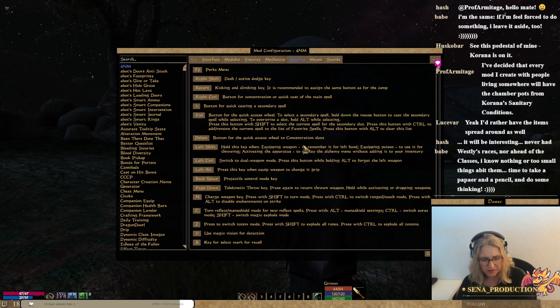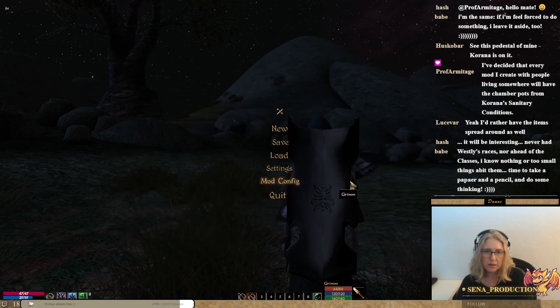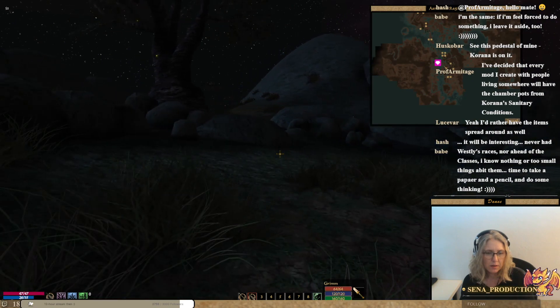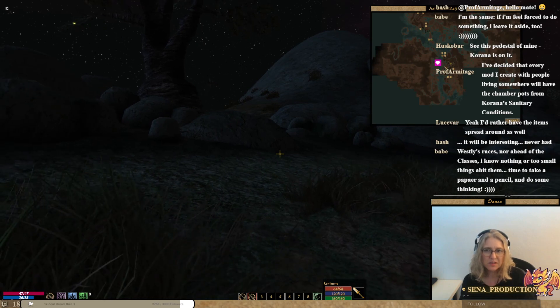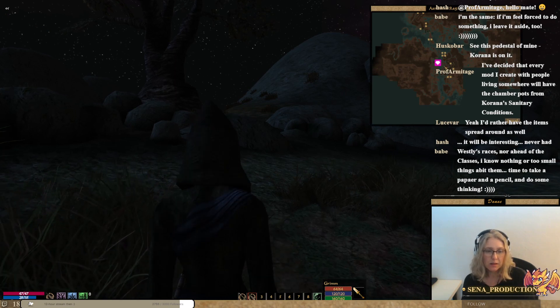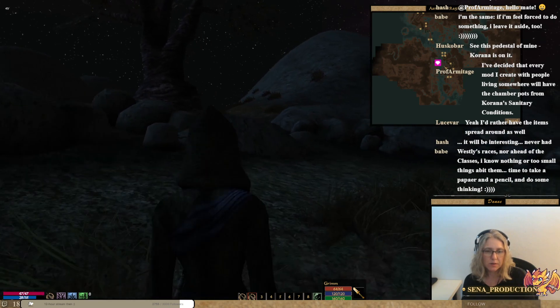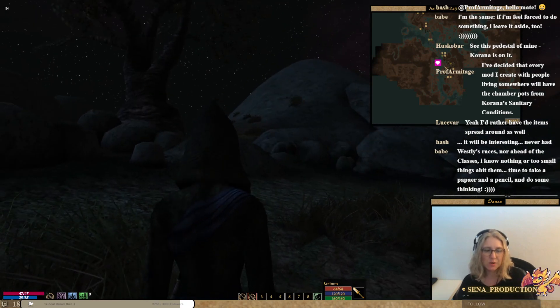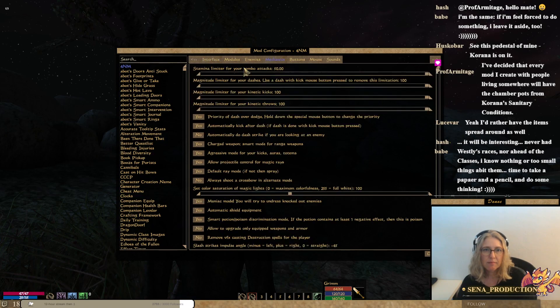Right shift — how do I even get the two right shifts? Left shift — it's when equipping a weapon, remember it for the left hand, to use it for throwing or activating. This is a dash. My dash is so weak — I'm not sure that even if I time it properly I would successfully dash. I'm not sure I can even do a side dash. I don't think dodging is a good strategy for my character.